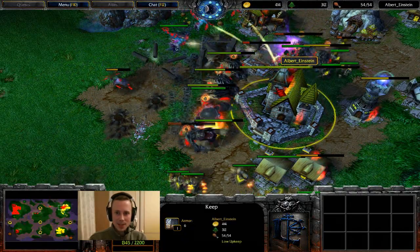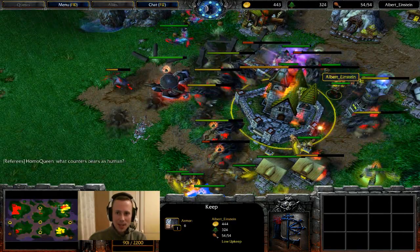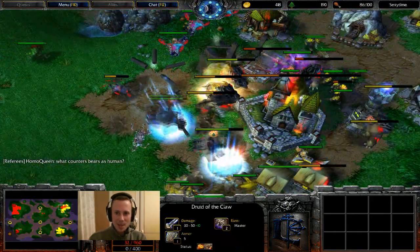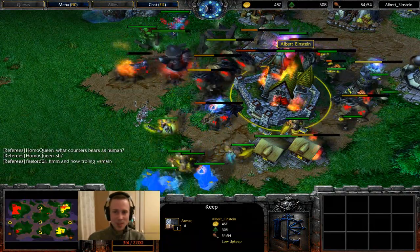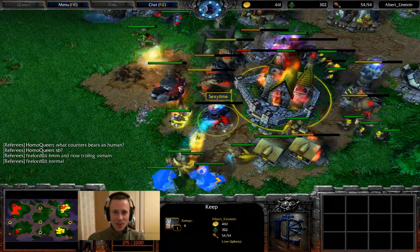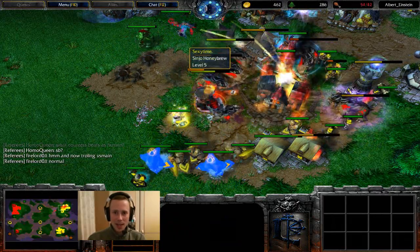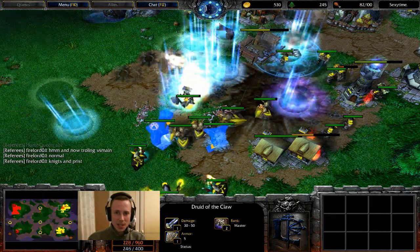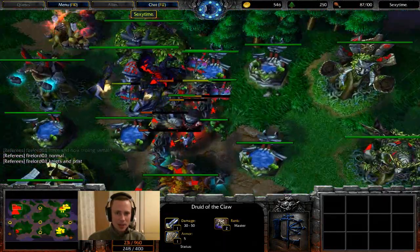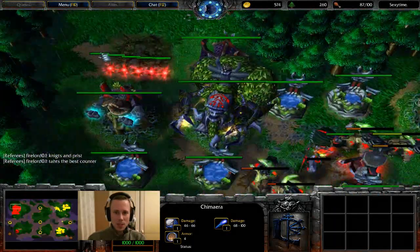The Keep is going to take a lot of damage here — full on focus. This is Albert's time to shine. If he can keep it up and pick off some units he might be able to get back into the game. But even so that Keep is going down way too quickly. Even if he can pick off another Bear or two he's not going to be able to save it — it's definitely going to go down. Another Bear is asking to get killed. A TP being used — that was a Chimera. Three Chimeras following Sexy Time's army.